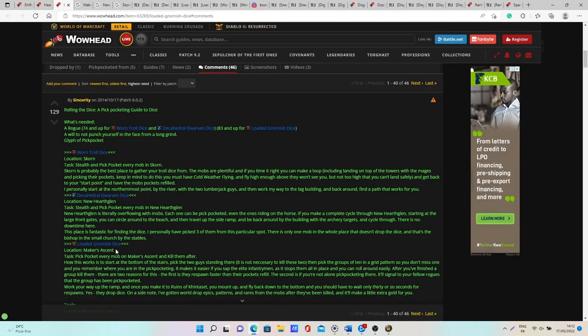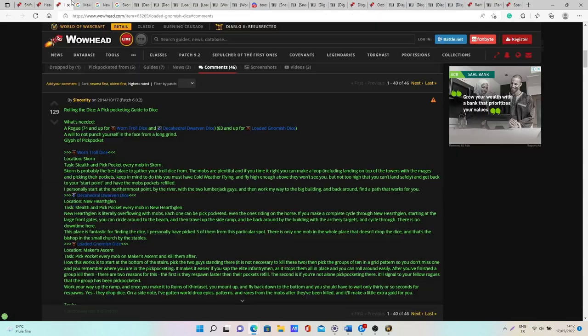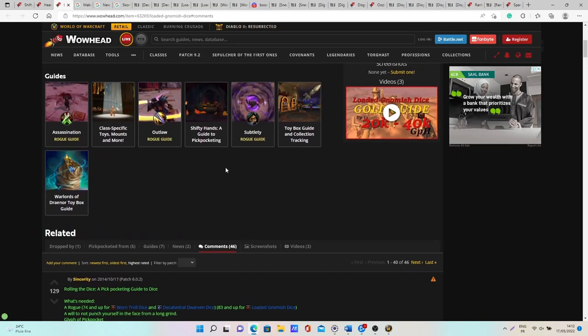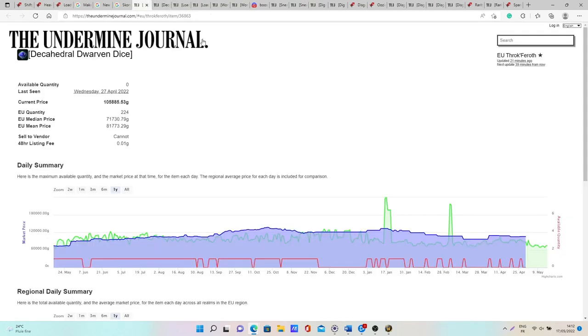For the Loaded Gnomish Dice, this one is located in the Maker's Ascent in Uldum — you need to go into the Old Uldum version. All these dice are not too difficult to get; it's just a matter of luck, and you can sell them for quite a lot of gold.